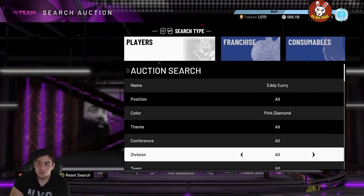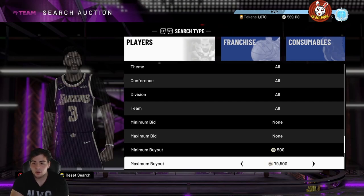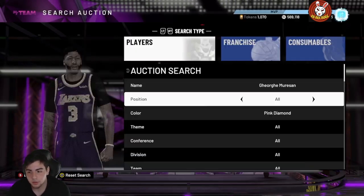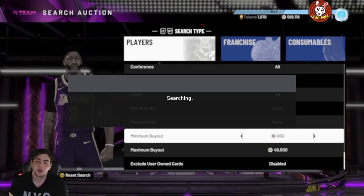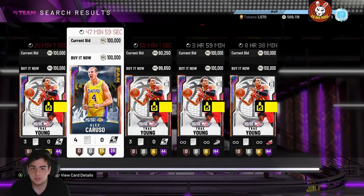Eddie Curry's price might sit around 100k soon, maybe even more. I got him for 64k and 68k — he's already up to 80k because people realize how OP this card is. You'd make a lot of MT sniping off this filter. You could also hop on the Georgie filter — he's 7'7", can't really shoot, but for 47k that's great value. Personally, Nubwl is still better than Georgie — Nubwl is 7'7" and can shoot threes. Both snipe filters are definitely key right now.